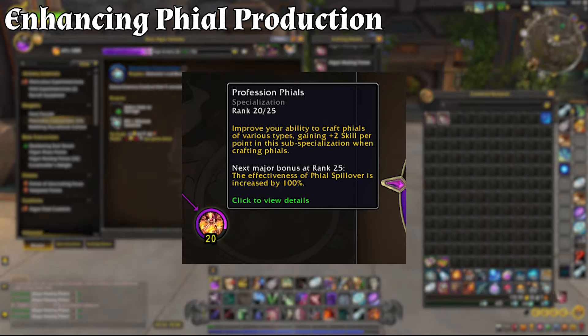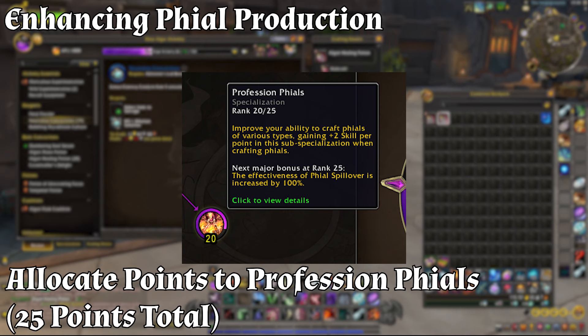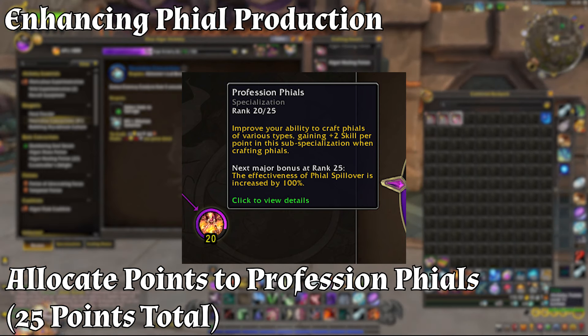Moving on to Step 2: enhance file production. Allocate 25 points to Profession Files, ranks 1 through 25. After maximizing your flask production, invest 25 points into the Profession Files sub-specialization — each point grants plus 2 skill when crafting files. By investing the full 25 points, you gain a total of plus 50 skill to file crafting, enhancing the quality of your files. At rank 20 you'll receive a major bonus of plus 15 multi-craft when crafting files, greatly increasing the number of files you produce.